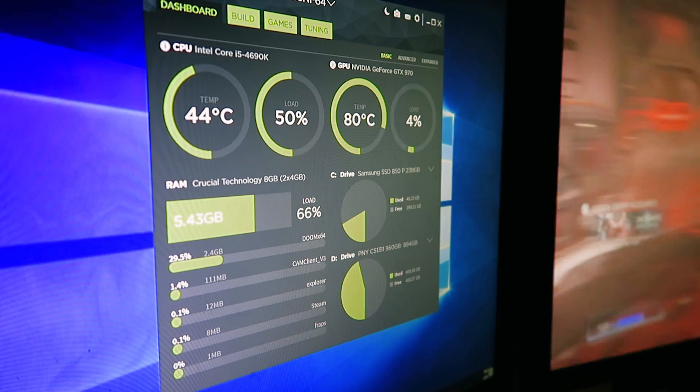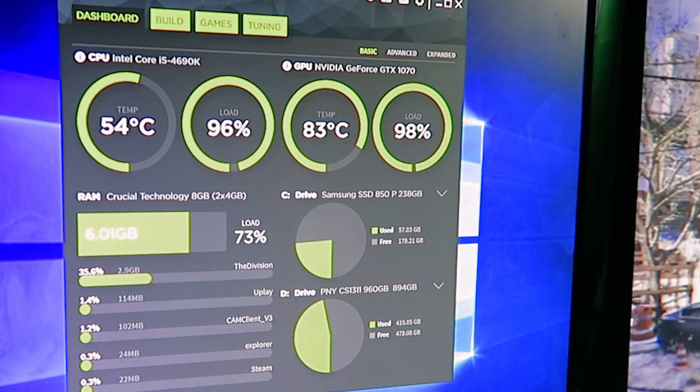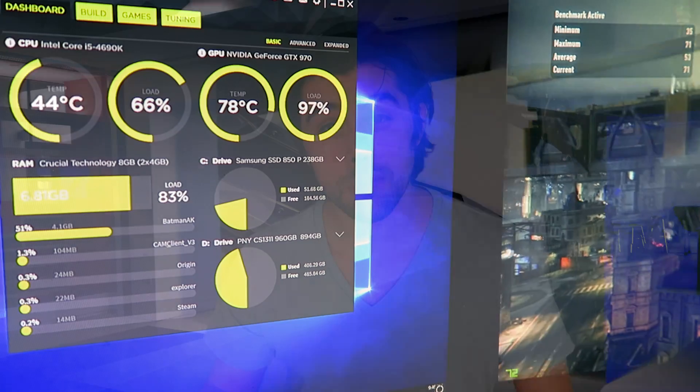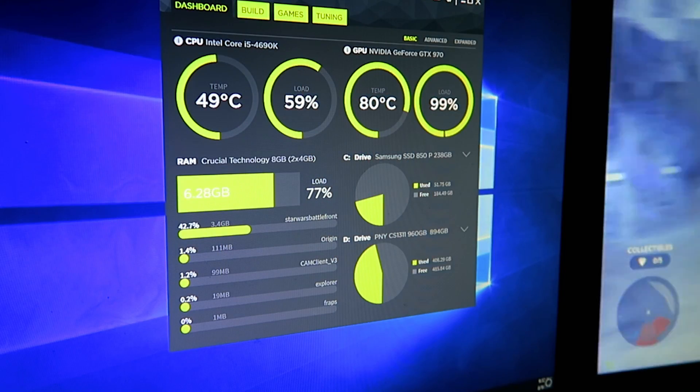That concludes the benchmarks. For my final thoughts and observations: I saw the thermal ceiling hit on the GTX 970 at 80 degrees Celsius, and the highest I saw on the GTX 1070 was 83 degrees Celsius. My observations of the load on RAM was up to 83% in Batman Arkham Knight and around 77% in Star Wars Battlefront, and in the other games it was between 50 and 60%.